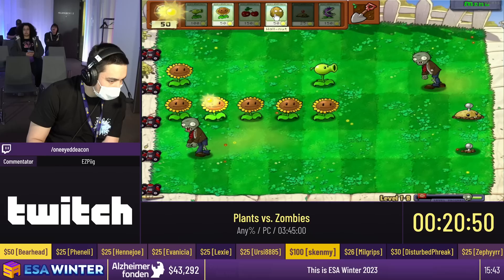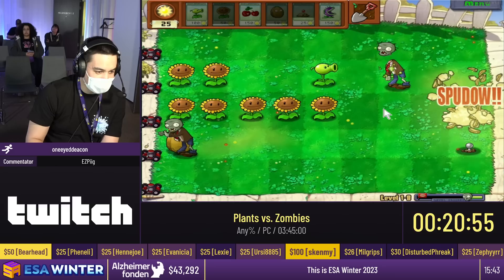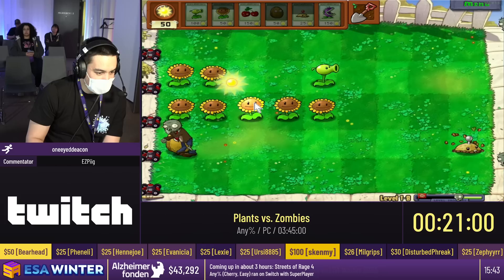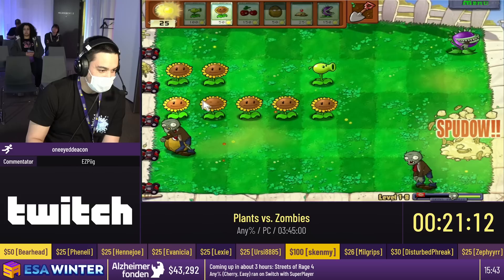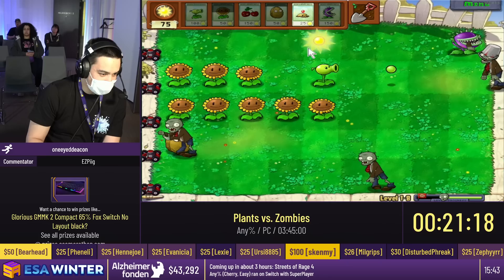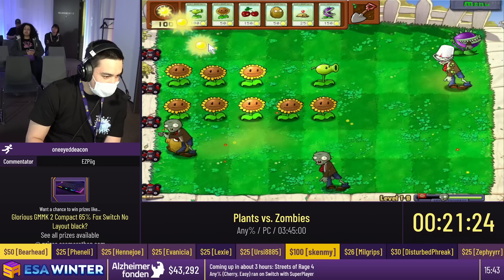We're gonna be trying to plant as many sunflowers as possible as fast as possible so that we can use a lot of chompers on this level. Chompers are very good for taking out high health targets. Sometimes the RNG can work out to where we only get a bunch of normal zombies. This level introduces the bucket head. The bucket head normally takes 65 pea shots to kill, which is a lot — you cannot reasonably kill it in a reasonable amount of time. So this is the bucket head, we're gonna save up for a chomper for it. We'll just chomp it, and now it's done.